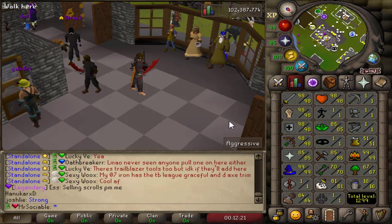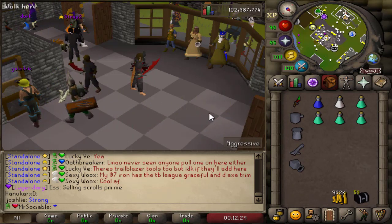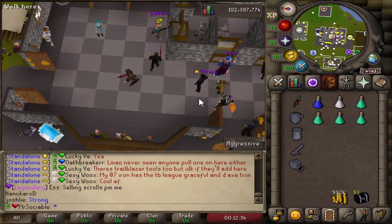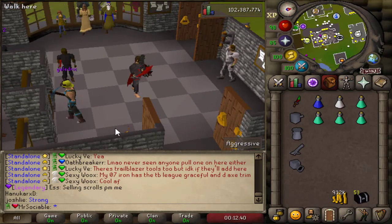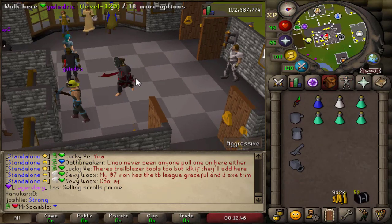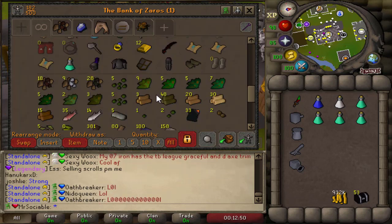I don't necessarily need all of that, but it would be better than what I can wear right now. I'm not going to get void — I really don't have the patience for it. I may or may not need void for TOB, but when that comes I'll do it, and if I don't grind it out I'm probably just going to donate for it — it's like $25. Anyway, let's see what we're sitting at. This is our gear right now and this is what our bank is currently sitting at — nothing too impressive.